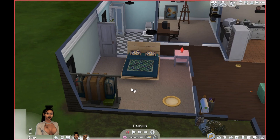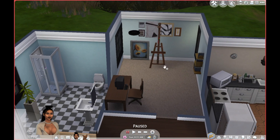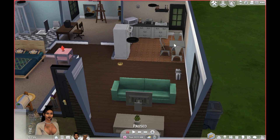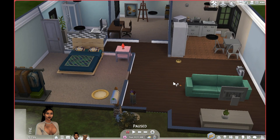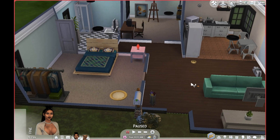This is her room over here, bathroom, her little working area, kitchen slash dining area, and the living room. It's small, but it's a good starter home.